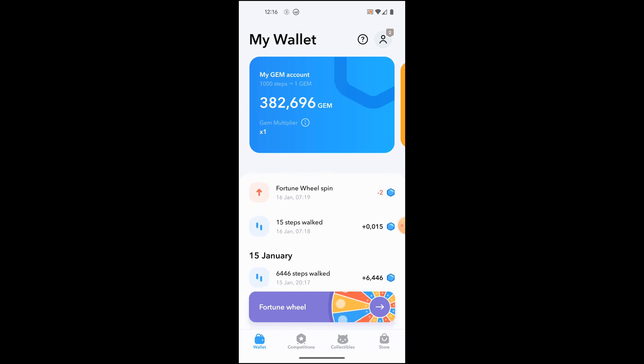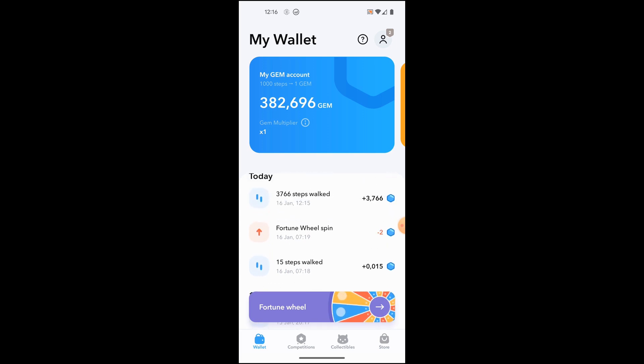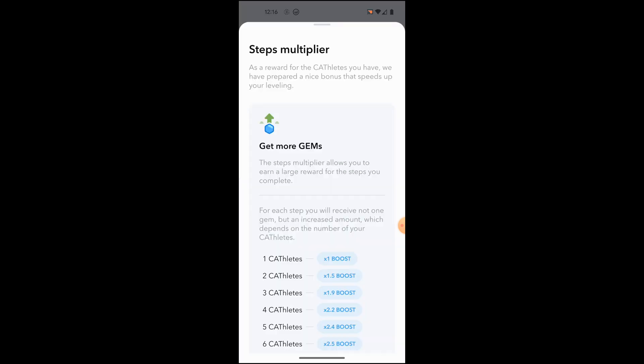Basically what you do — you can see here — they have these gems which are not really very useful, but for every thousand steps you do you get one gem. There's a multiplier which is based on how many of these cathleets you get, which are the in-game NFTs.